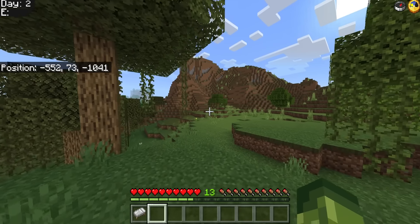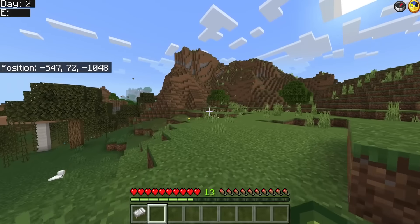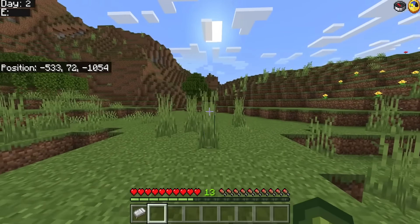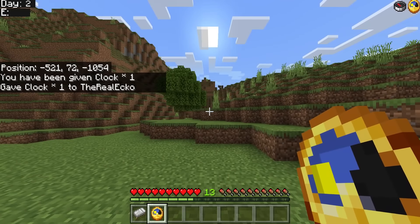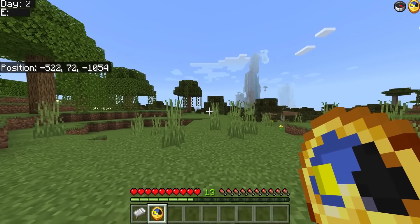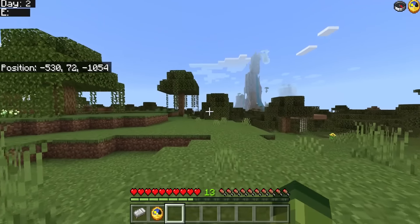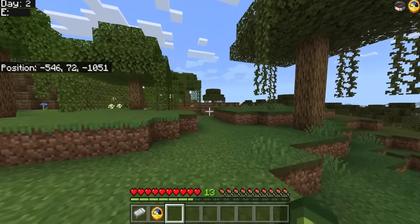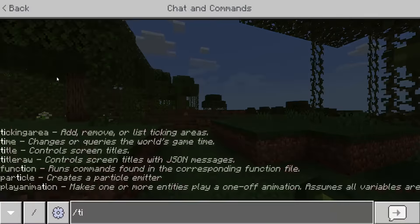This can be incredibly helpful if you get lost. How I benefit from this is typically using the clock when I'm mining during night time — I don't want to be carrying around a compass or a clock. I think they're great items in Minecraft but just having them on the top right is so much more beneficial. Honestly I think this kind of thing should be a feature by default.